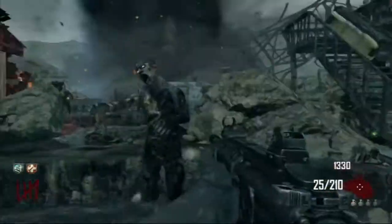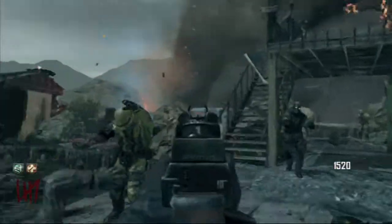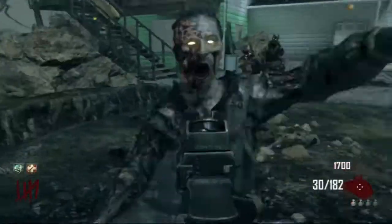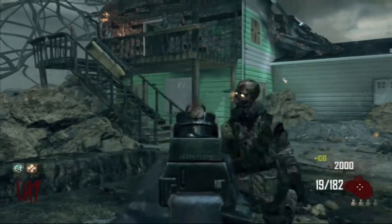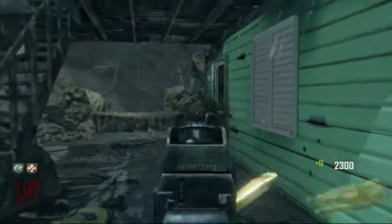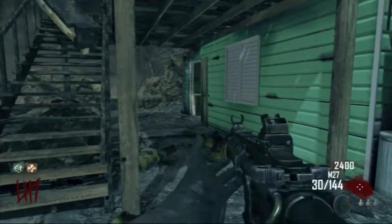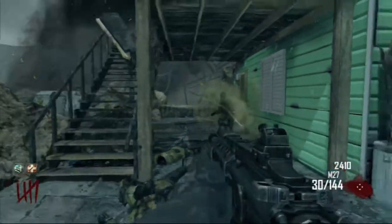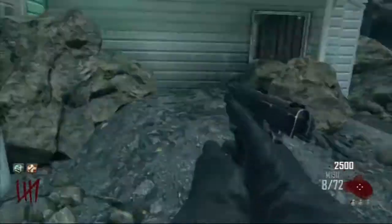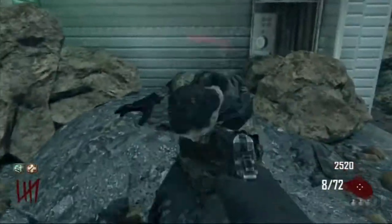One thing about zombies is you don't want to be shooting at a zombie right in front of you and getting hit from behind, because that's one of the main ways to go down or get pinned. Right here I'm just shooting their heads off and I see a max ammo, so I'm not really worried about ammo and I'm going crazy on them. I throw my grenades at the door to see where the last guy is.